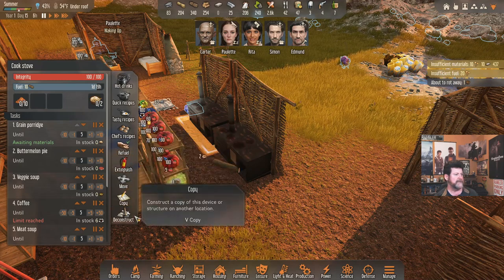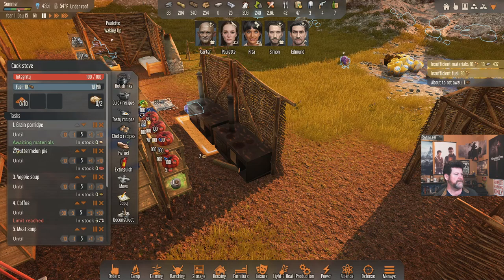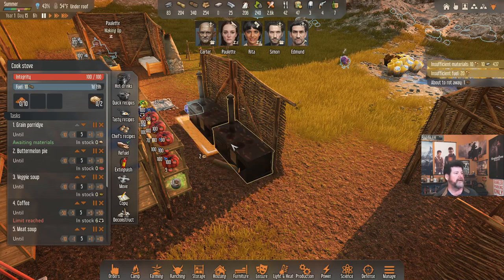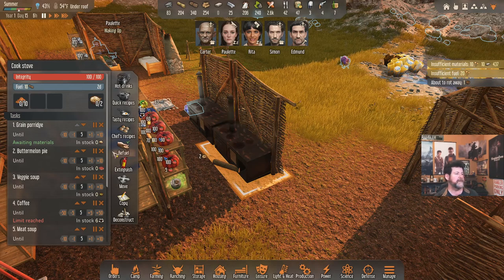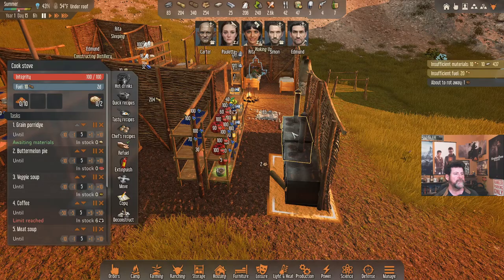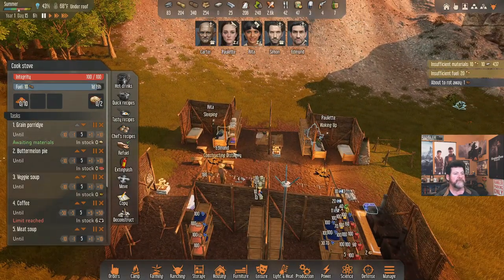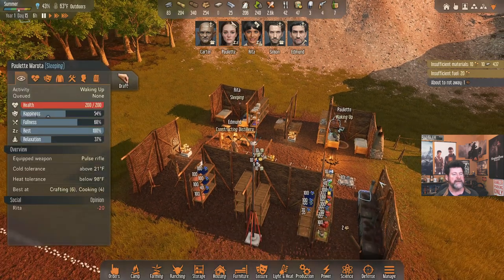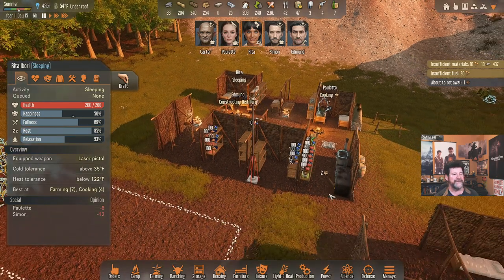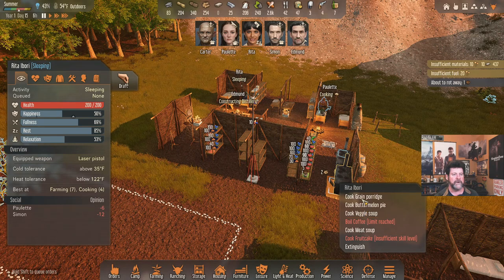Edmund is constructing a distillery. I'm not getting the sense of a copy-paste for the recipes or tasks — but wait, here's an improvement over RimWorld: it doesn't matter where the stoves are or how many you have — the recipes are universal and translate into each of them. So I don't have to do anything. We are fueled. Paulette is waking up, so let's get her to make some green porridge. Rita, you're at 85% — make some green porridge too.